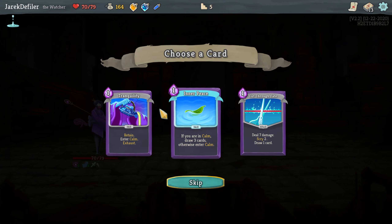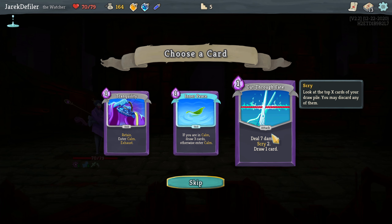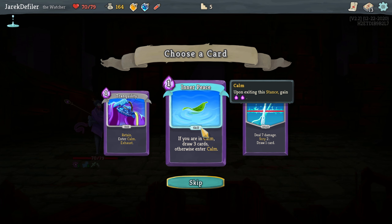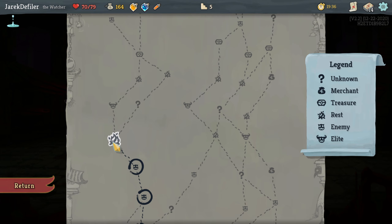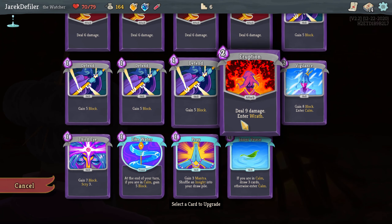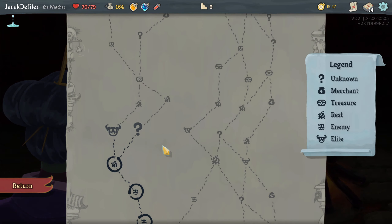If you are in Calm, draw three cards; otherwise enter Calm. Deal seven damage, Scry two. I'm not too sure about the Scry thing — picking what gets discarded is nice but I'm not sure I'd want to build a deck around that. Tranquility or Inner Peace — I think Inner Peace because I tend to be in Calm a lot. I can heal or upgrade; I think we're going to upgrade. Gain four Mantra — yeah, I like this card. The stance stuff is kind of cool.